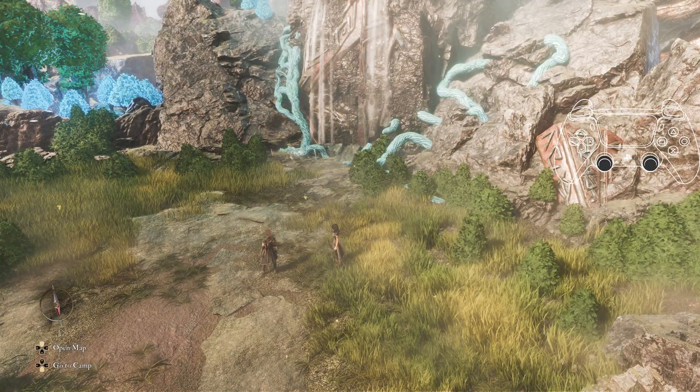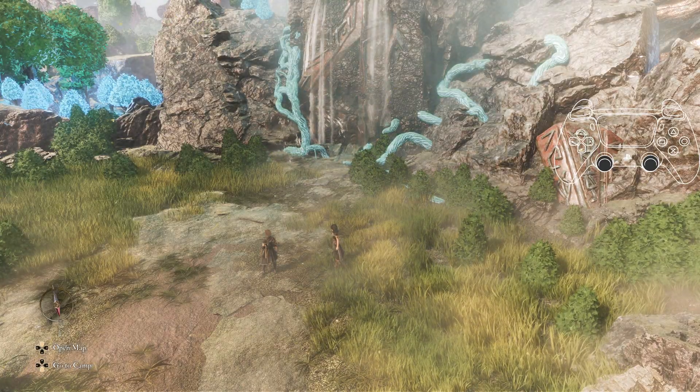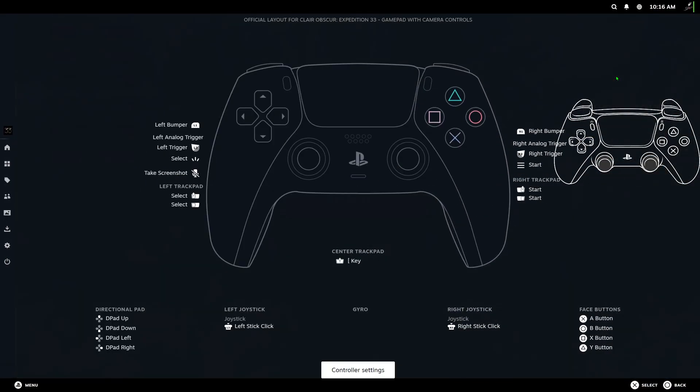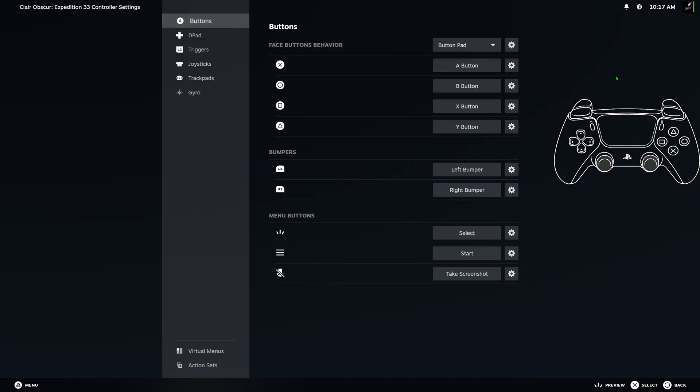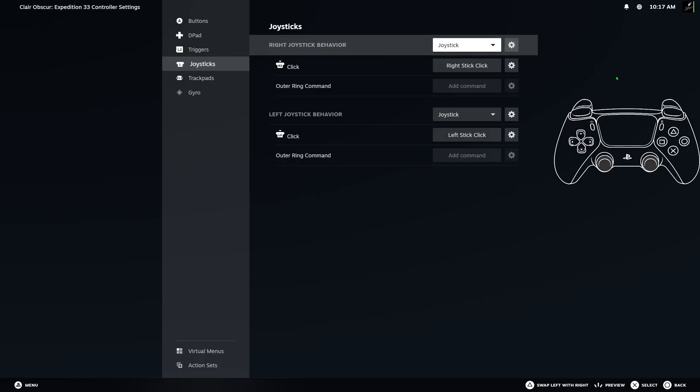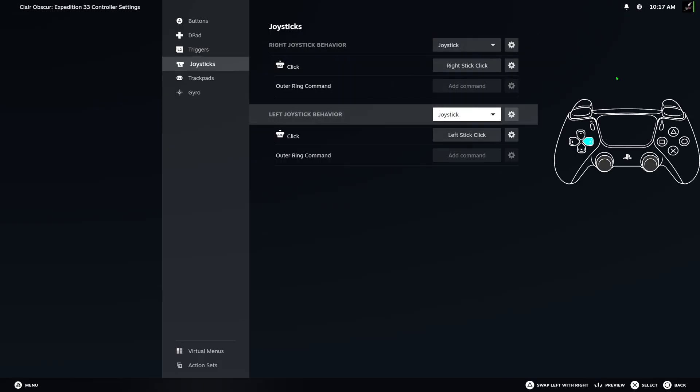But here is the temporary fix. Open your Steam overlay, go to your controller settings, go down to edit layout, press left, go to your joysticks, and go to your left joystick.